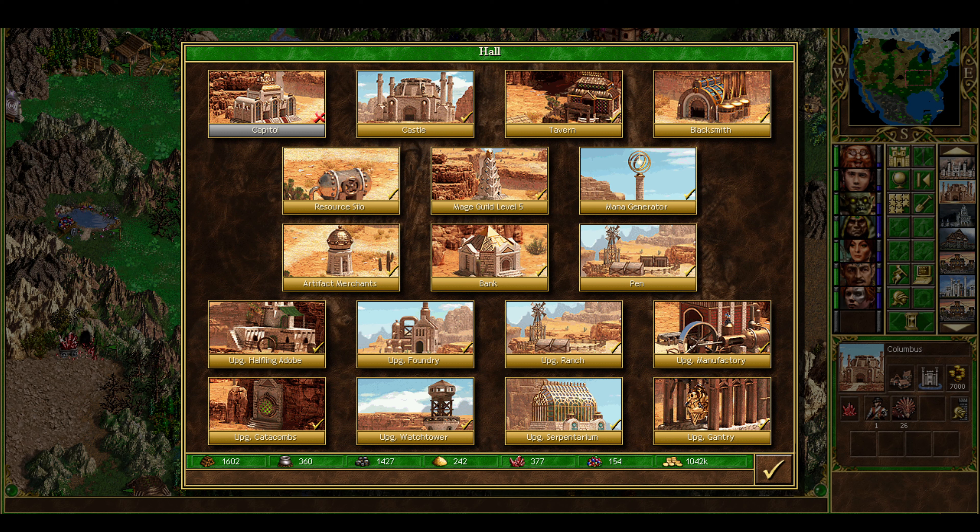On to the creature dwellings. As already mentioned, there are two tier-seven buildings, which is just mind-boggling, and therefore there are eight creature dwellings overall, making Factory very unique in that regard.